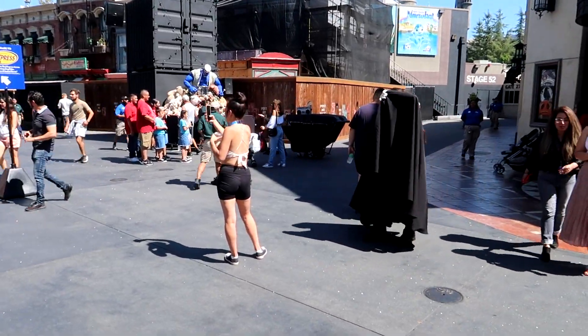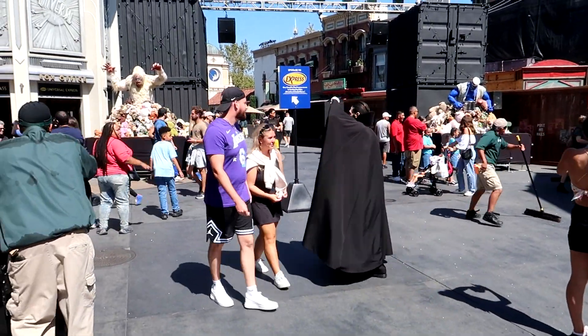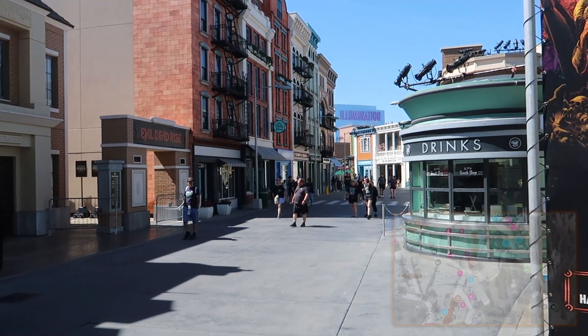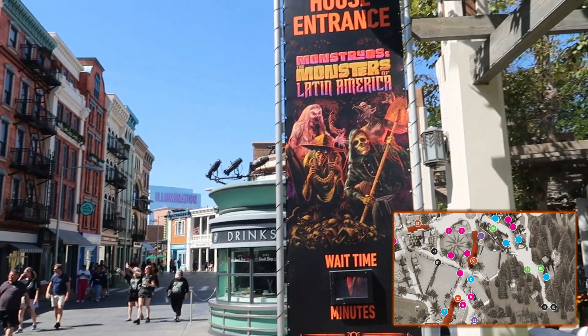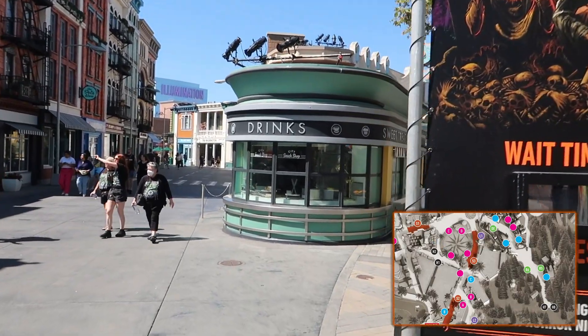Walking right down the main street here — Dracula shielding himself from the sun. We're actually going to take a left, down kind of about the Illumination Pavilion as I like to call it. Here we go, heading down towards Illumination. You can see that the Evil Dead Rise house is right off here to the left, but then also Monsters of Latin America is right down here to the right. I'm going to show you both.